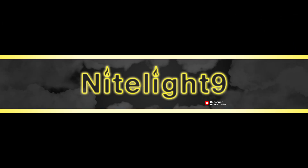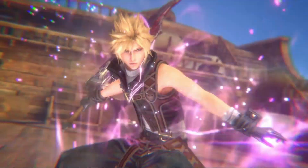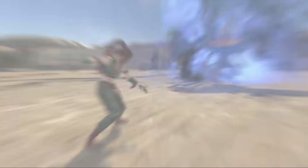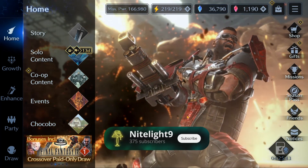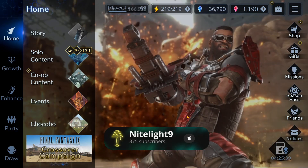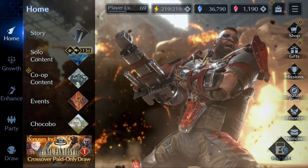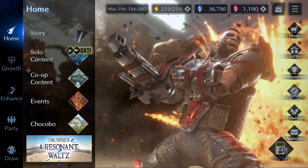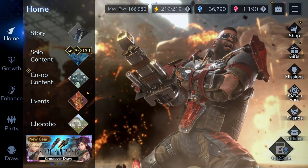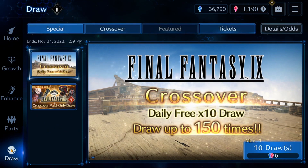Hey everyone, it's Nightlight 9. We are finally going to dive into the new Final Fantasy 9 crossover event banner and hopefully do some pulls and hopefully our luck is good. I set my wallpaper to this Barrett right now because this is what I felt like ever since the announcement of this crossover event. Last night when it was 30 minutes delayed, I was just so disappointed — kept refreshing my game, closing it out and reopening it — and then it finally came up and I had to go spend time with my family. So here we are. We're finally ready. Let's discuss the good, the bad, and everything in between.